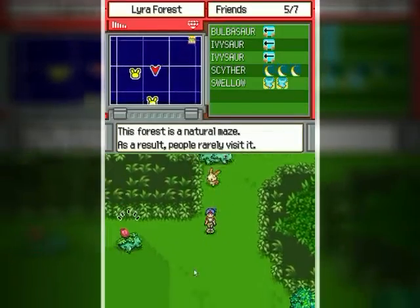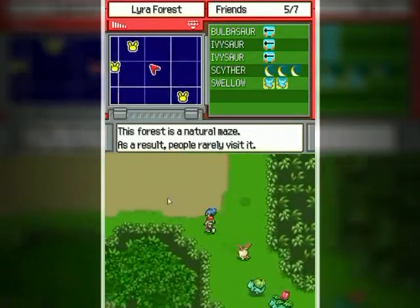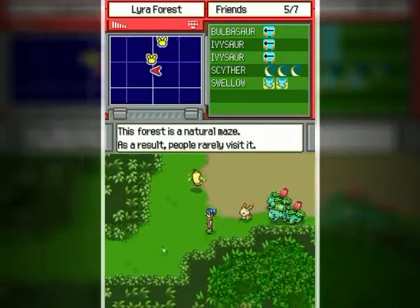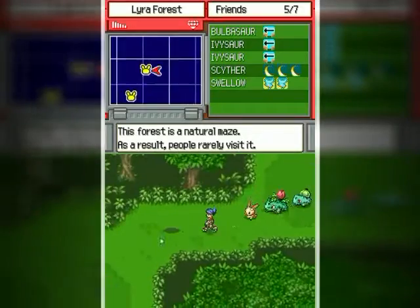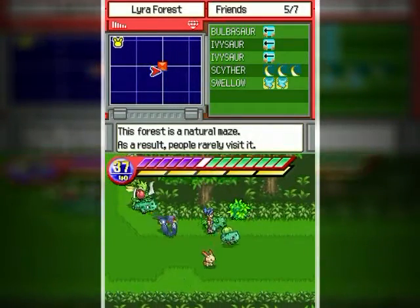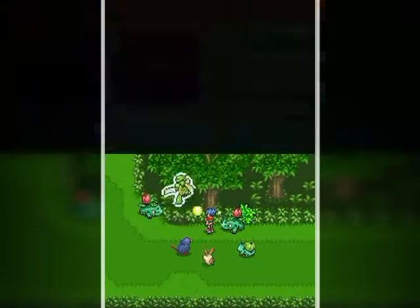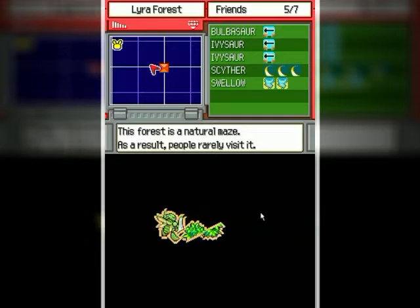I know it was guarded by a Weepinbell — that's kind of why I avoided the corner before. Wait, I think this is it right here. Yeah, this is the route you go around here and see this one right here — I'm gonna cut that with my Scyther friend and catch one on my way back. There we go!